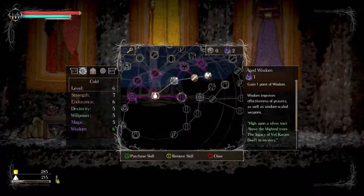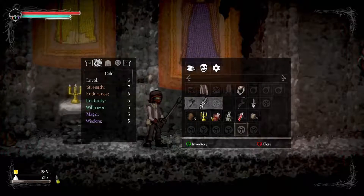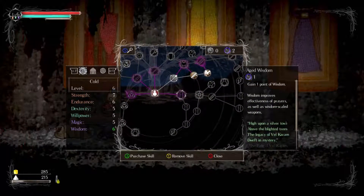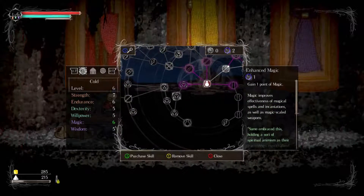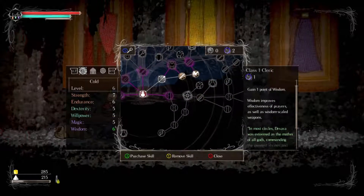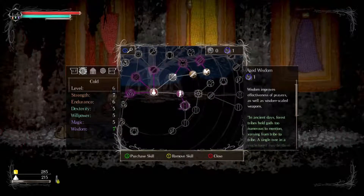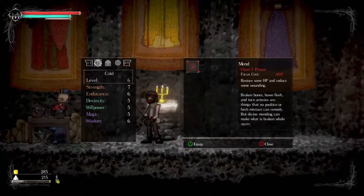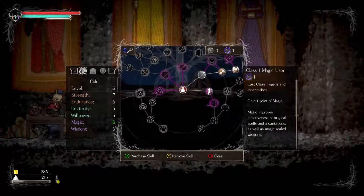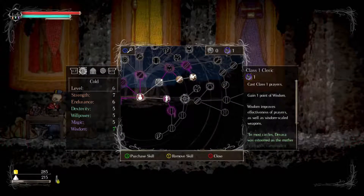Wisdom. Prayers. What did I need for this spell? Cost... Class Prayer Level 1. That's not my one. Tree skill. Is this Prayer Level 1? It says Aged Wisdom, not prayer. I guess this is it - increases Wisdom. I wish it would say prayer or something. There's Cleric - Prayer Level 1. It must be this, right? What else would it be? Can I equip the spell now? No, I need Class 1 Prayer. Class 1 Wizard? This is Class 1 Prayer - oh, so I gotta go all the way over there.